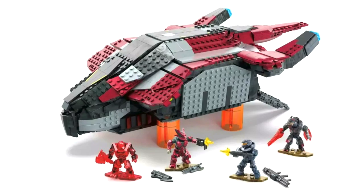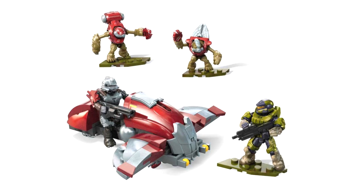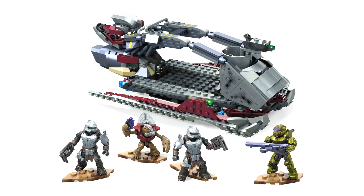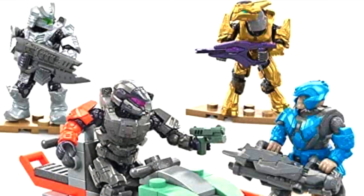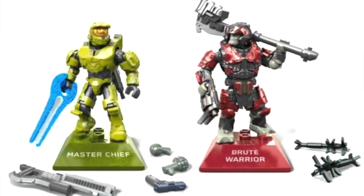Mega have been producing Halo Infinite sets for about three years. They started in 2020, before the game even released and before it was even delayed by a year. We've seen quite a few molds come out — we're actually seeing an updated Sidekick being released now, replacing the old Sidekick mold that we saw as far back as the Master Chief vs. Brute Warrior 2020 pack. In the original wave of new Mega, they released a Mangler, Sidekick, and Bulldog mold, and they were all pretty good.